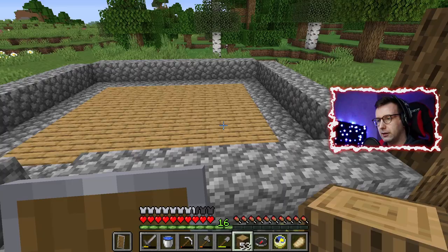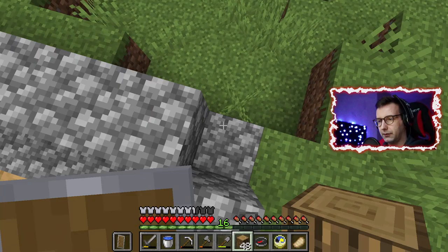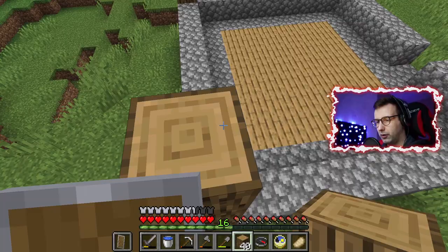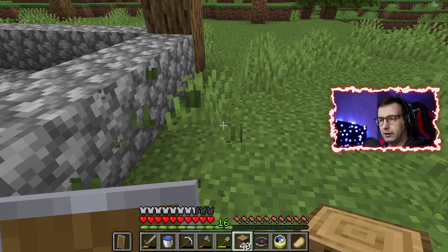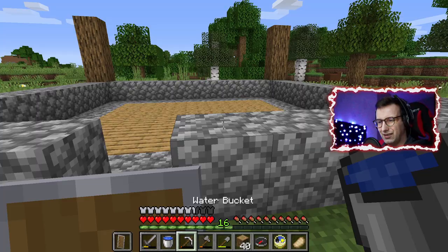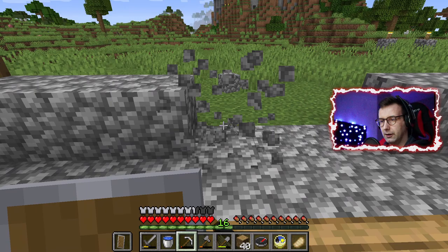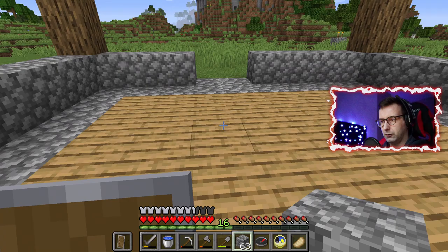Three blocks I think should be okay, but it might be a little bit too small — it must be four. I could make the house a little bit more boring, but for our first house it should be something nice. And what I have learned from my test world is that you will need a double door to enter, because when I get a dog, dogs are too fat for one door.